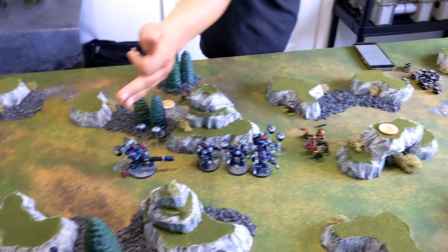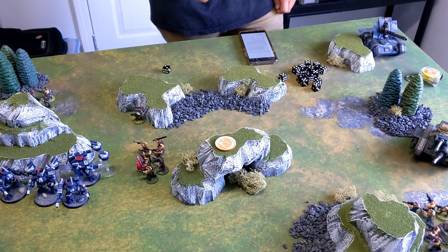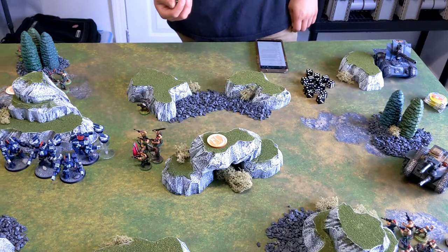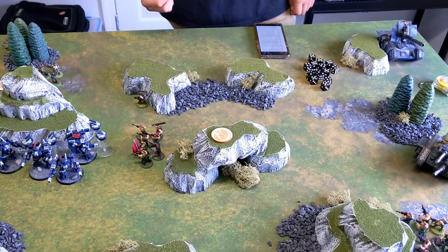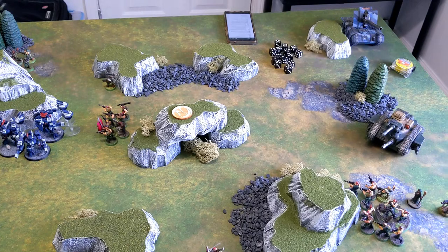The Basilisk fires at the Riptide — the Riptide has seven wounds remaining and flat three damage from the Tank Ace. D6 shots rolls a two, reroll into another two — only two shots. Hitting on fours both miss. The Riptide breathes a sigh of relief. The second Leman Russ fires: heavy bolters are out of range or LOS. Battle cannon fires two D6 shots with hail of fire — no wait, it fires at maximum.